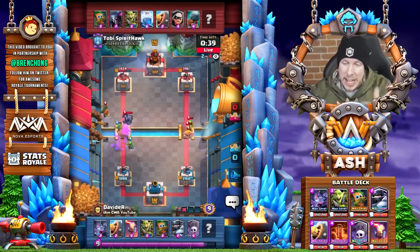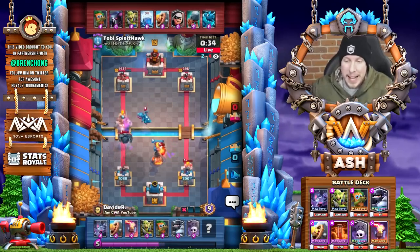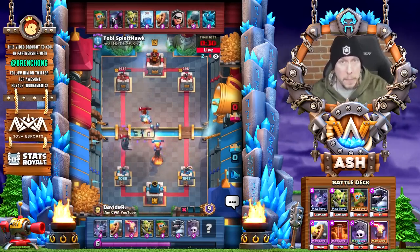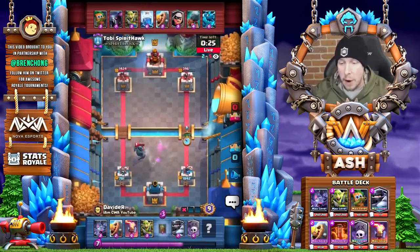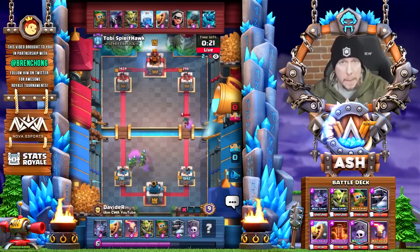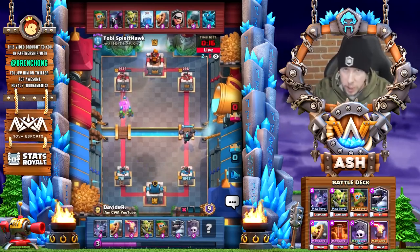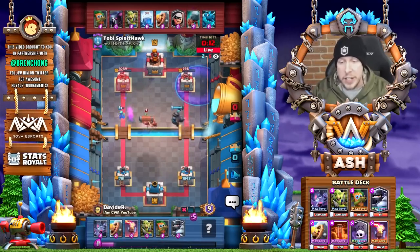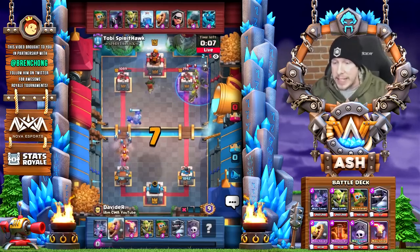Here comes a PEKKA in the left lane. Shame on me for not even picking up on that important interaction that changed this match — it was a big Graveyard push there with a Mega Knight in the Graveyard. You might want to rewind and check that out on the right lane. It was a really smart and aggressive play. Once Daveed saw that Toby cycled that PEKKA in the back on the left side, he went right in with the Mega Knight, Bats, Graveyard, and Poison.